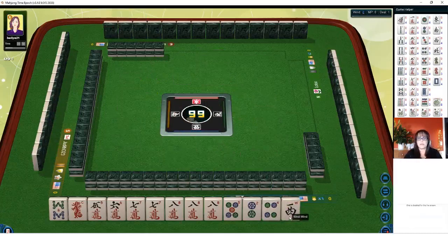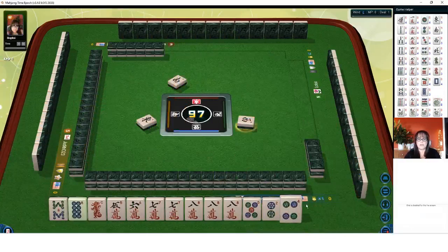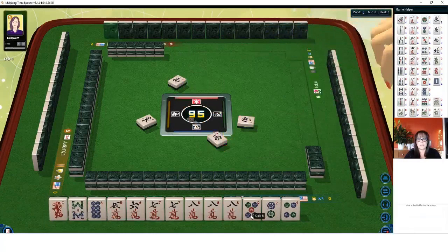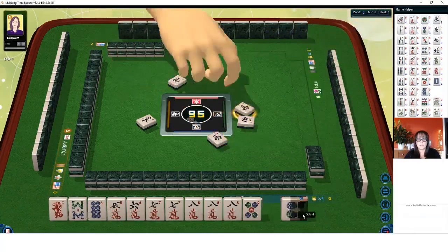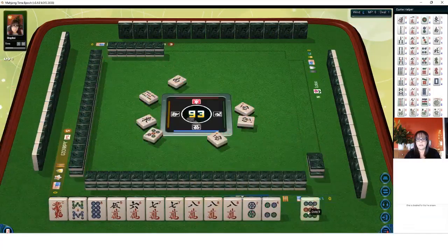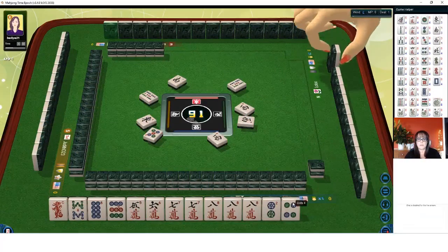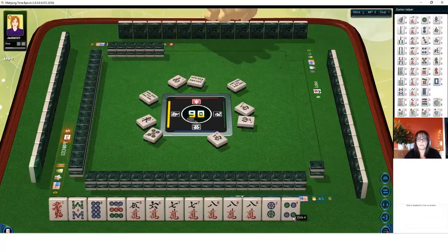Alright, here we go. South wind. East wind. There's an eight — that's in our range, we'll keep it. Let's see what happens. West wind. Five bamboos. There's a nine — six, seven, eight, nine. Five bamboos. Four bamboos. We'll just gather.